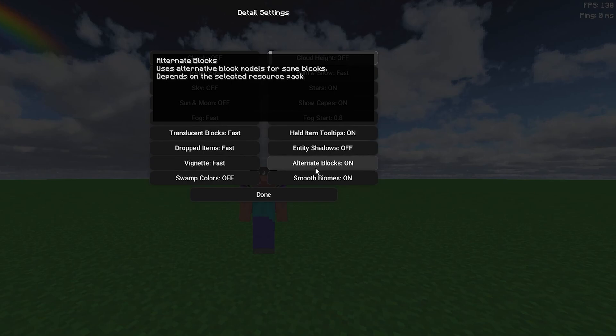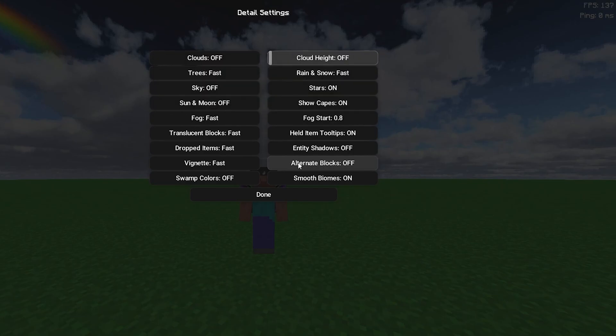The next setting is Alternate Blocks — turn this off. Before you do, be warned: your Minecraft might crash or stop responding, so it's better to close and reopen it if that happens. For those with a graphics card, you should also turn this off — it's important. It happened to me sometimes but you should definitely turn it off to gain a few FPS.